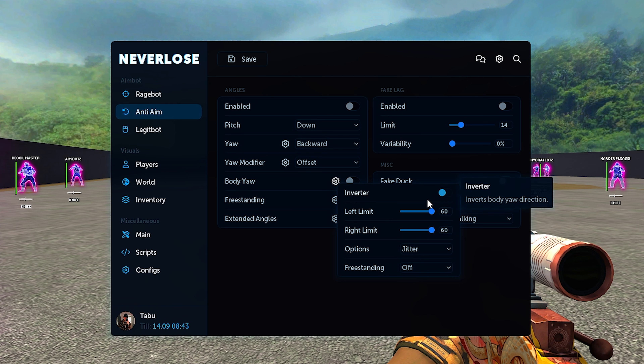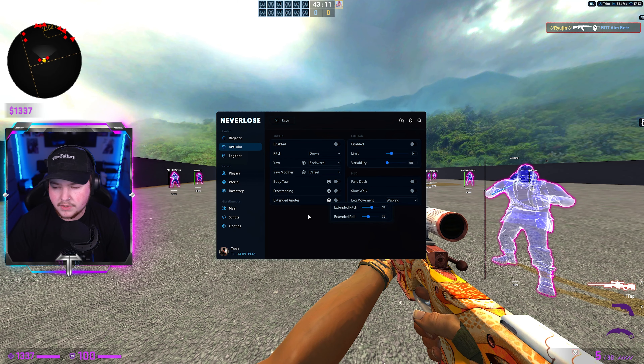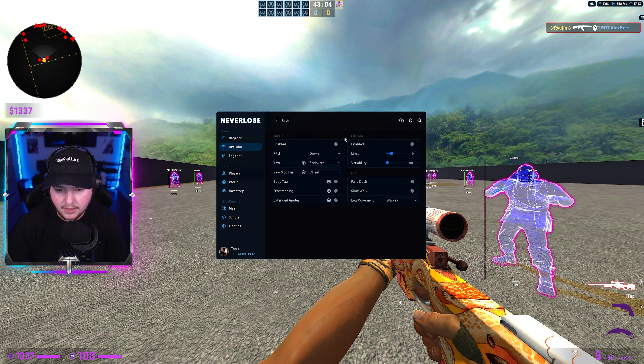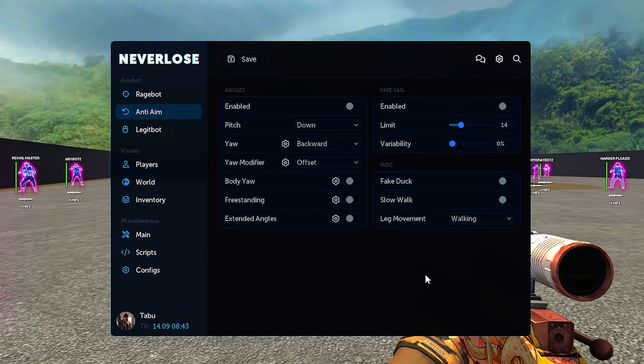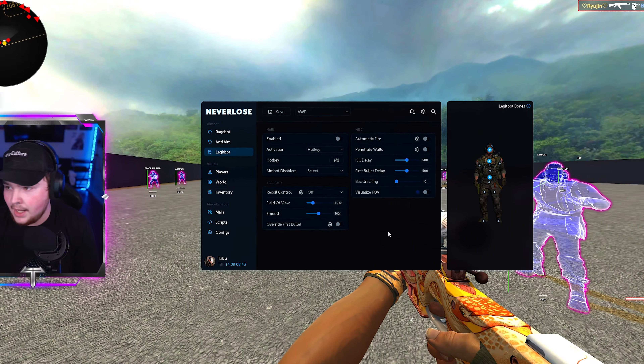We have our freestanding options: off, peak fake, and peak real. Inverter flips your body yaw direction. We also have freestanding for disabling yaw modifiers and body freestanding. We have extended angles so you can extend your pitch and roll — a lot of servers do disable this so it's almost not worth using sometimes, but you can toggle it on and off. We have fake lag: you can enable that and change your limit and variability. In misc we have fake duck, slow walk, and leg movement, which you can change from walking and sliding to default.